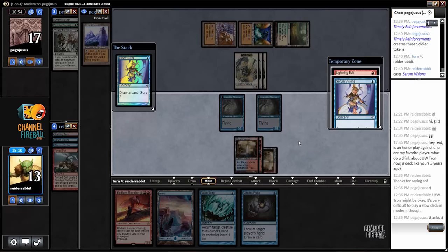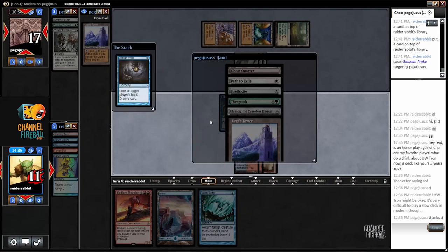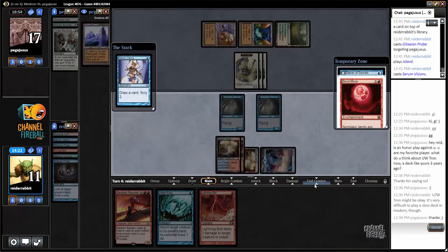That's going to be the fourth instant or sorcery in my graveyard. Probe will be the fifth, Vaporsnag the sixth. So I could cast Bedlam Reveler this turn, but that would involve discarding some of this stuff. I think instead I prefer to top the Serum Visions — top both cards actually — and cast them this turn. Go top, top, now I Probe. Next turn's going to be Spellskite, Thragtusk. There's no rush on Bedlam Reveler because I'm not going to be able to attack with it. Blood Moon's nice here. I'll just top both. Next turn I play Blood Moon, the following turn I can play Reveler. Maybe I bottom the Delver, top the Blood Moon, bottom the Delver.